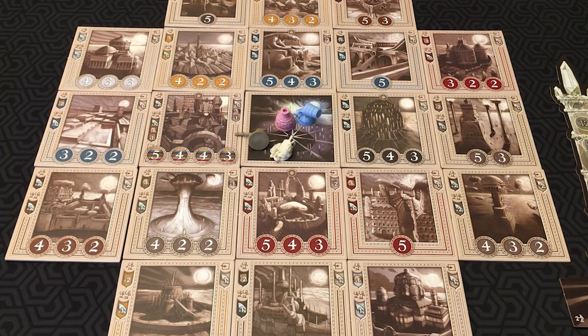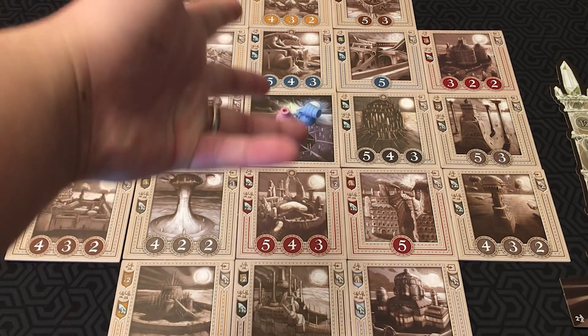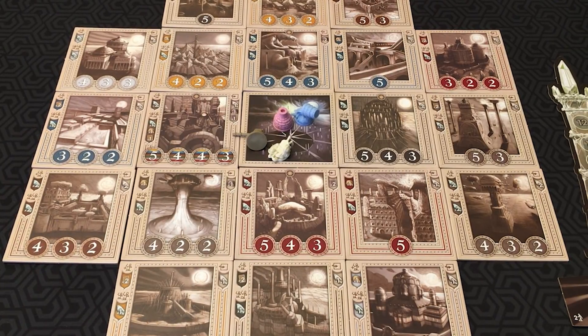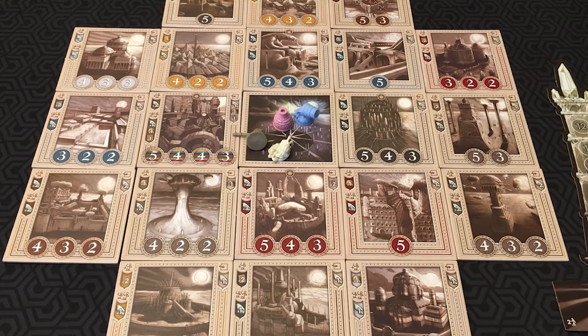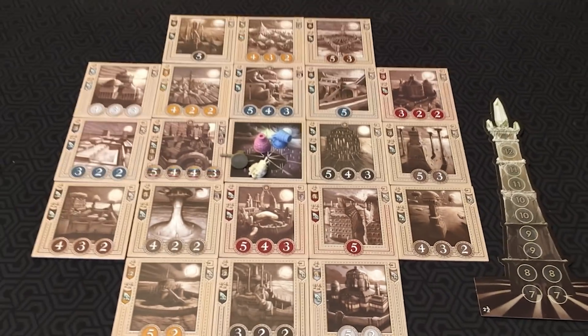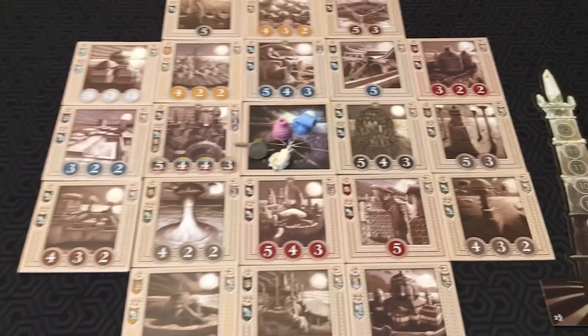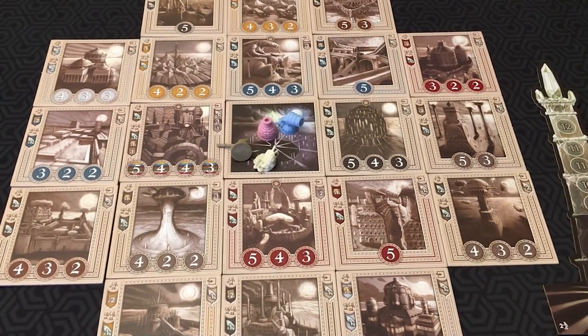In Blue Moon City, you are trying to make offerings before everybody else. In order to make offerings, you make contributions to buildings throughout the city to reconstruct them, which will then let you earn crystals and dragon scales, and that will let you save up crystals to build offerings for the obelisk, which is over here. The board is a set of tiles.